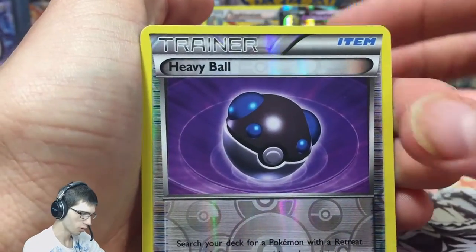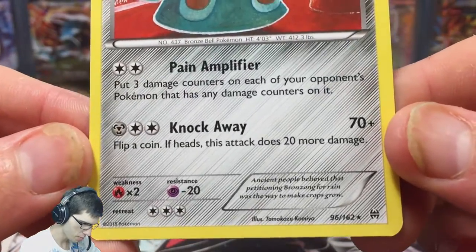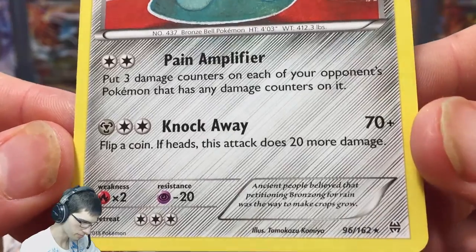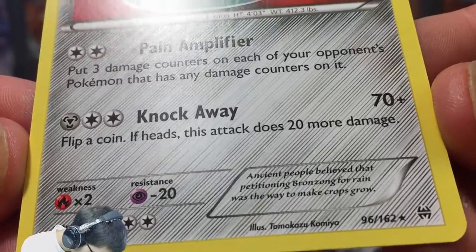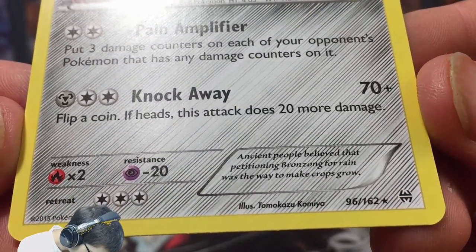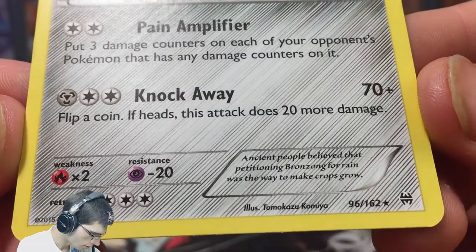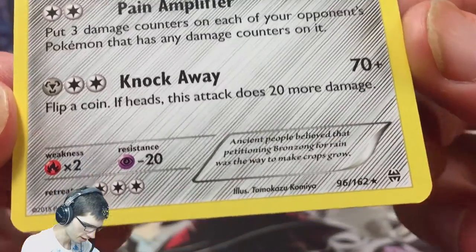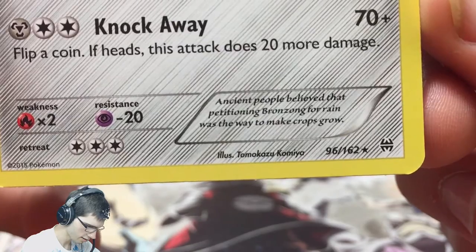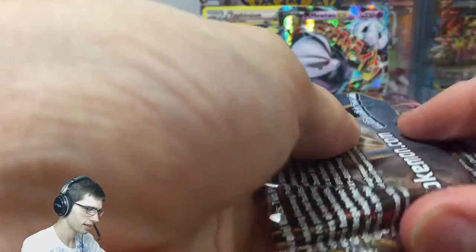We also got a Heavy Ball reverse and a Bronzong. Bronzong has 110 HP, Paint Amplifier, and Knock Away. The flavour text says: 'Ancient people believed that petitioning Bronzong for rain was the way to make crops grow.' It's a little bit hard to read with the lines on the card, but you can probably read that better than I can. Nice — just thought I'd read the little description; they've got some nice little fun facts in there.